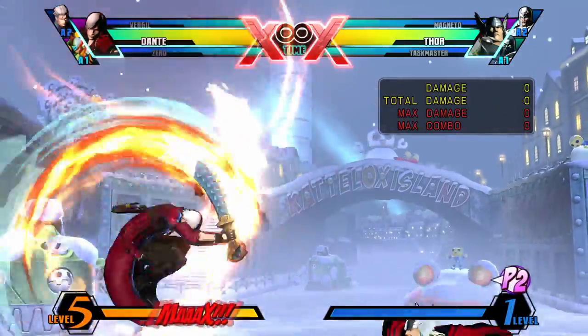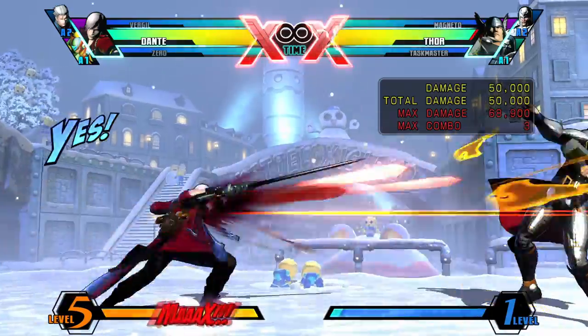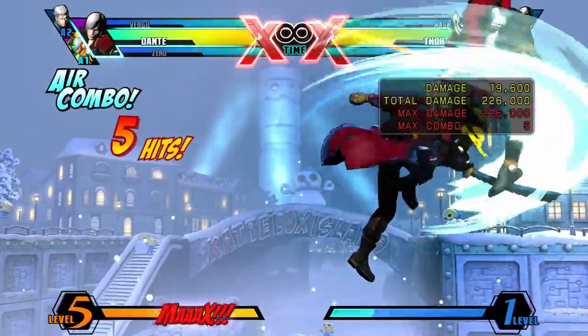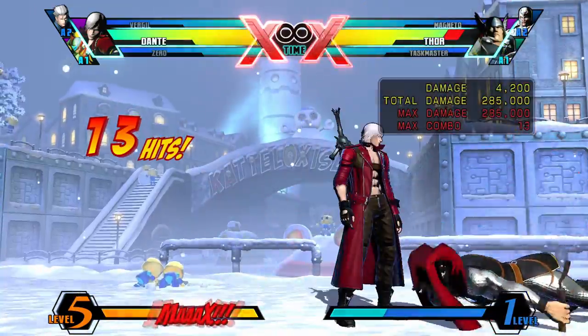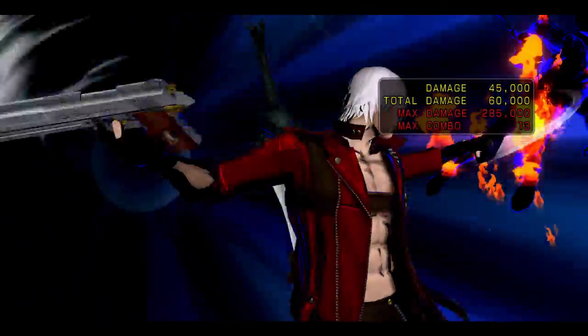Performed with QCF and Heavy in the air, Dante comes down with Skydance — a multi-hitting move that can be cancelled into super when you land. Only use this move in combos or to catch an opponent out of the air who is hitting buttons if they're about to die. This move has horrible recovery so make sure not to whiff it.